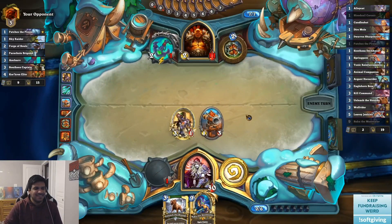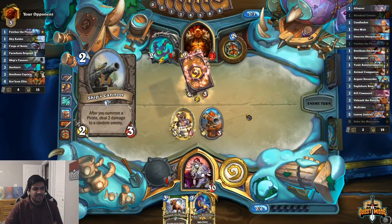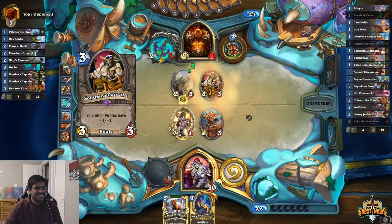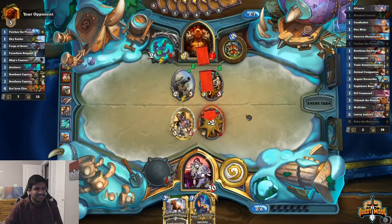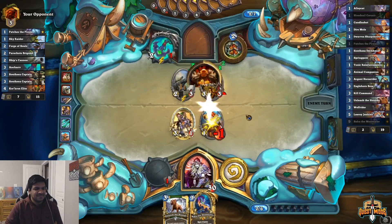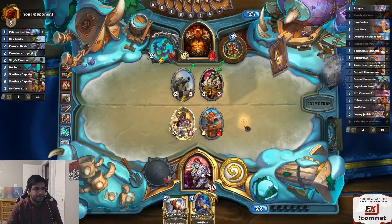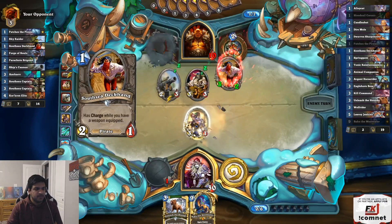11 faceless — nerf waiting room. Those whelps count as dragons, I forgot. I forgot. Width? Face?